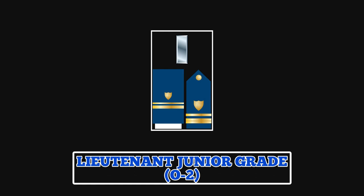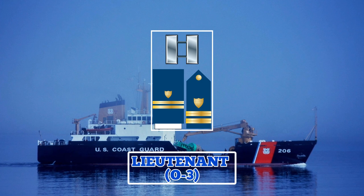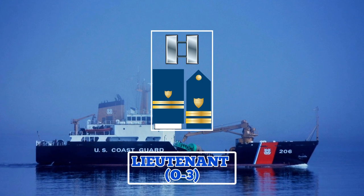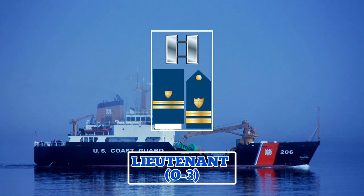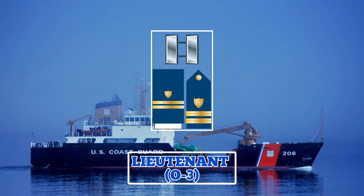After about four years of service in the Coast Guard and at least two years as a lieutenant junior grade, officers may be promoted to lieutenant. In this rank, they wear a collar insignia featuring two silver bars, or a shoulder board and sleeve insignia with two half-inch gold stripes. Lieutenants may be placed in charge of a group of guardsmen and petty officers in a division onboard a vessel, or they can also serve as aviators at air stations.